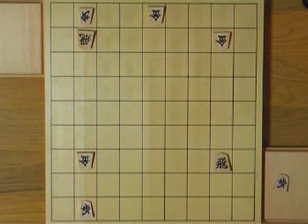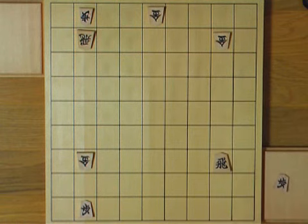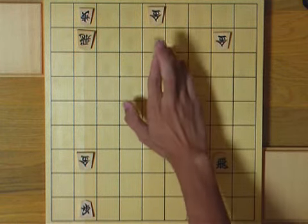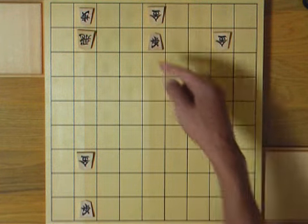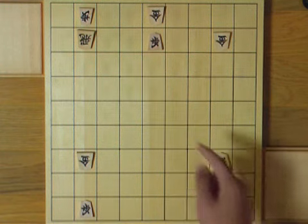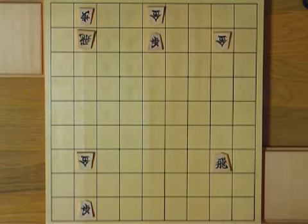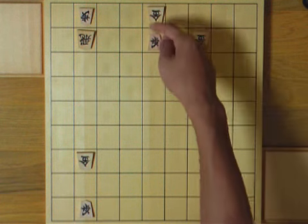How about this? Now you can drop a pawn on this file, but another gold is here. A good move here is this. If the gold takes it, you can take this gold. If the rook takes it, you can take this gold. And if he saves this gold, you can take this gold.